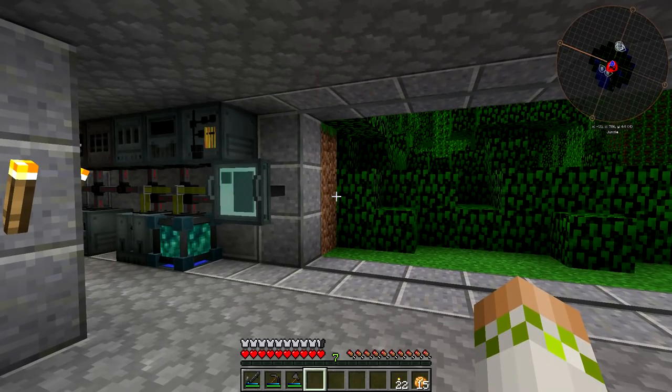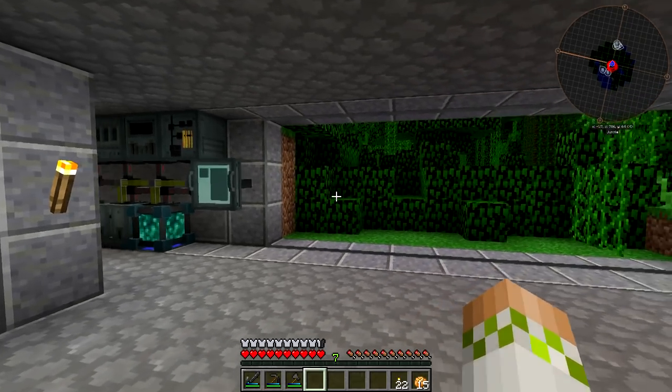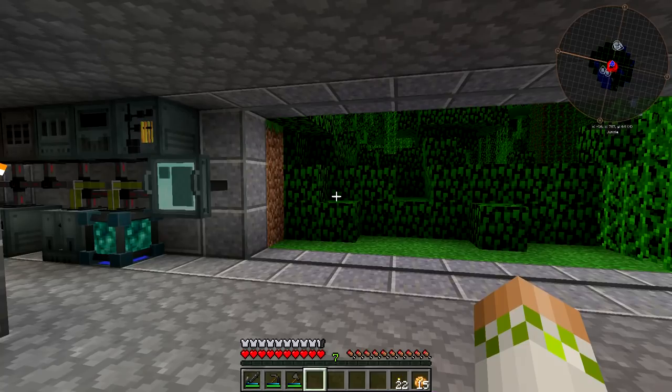Outside of Buildcraft fuel, the fire water and rocket fuel offered by Ender.IO are the most effective in terms of power per bucket. I'll discuss the exact numbers of the Ender.IO fluids in a little bit, but first we need to go over the different recipes for what we're going to do.